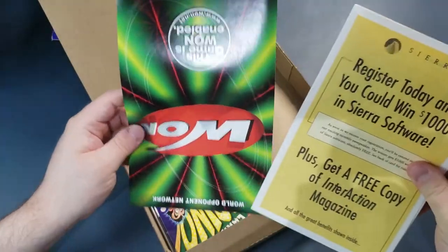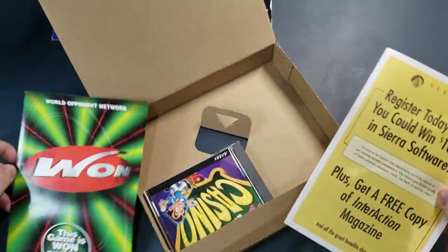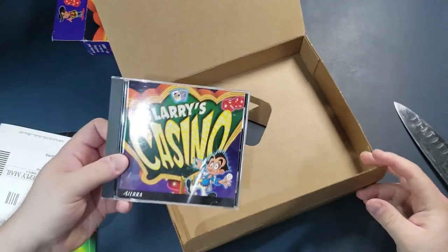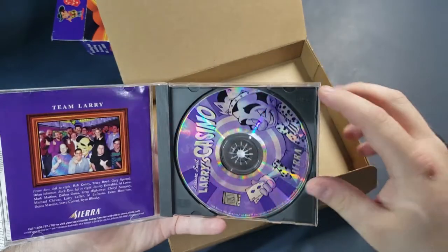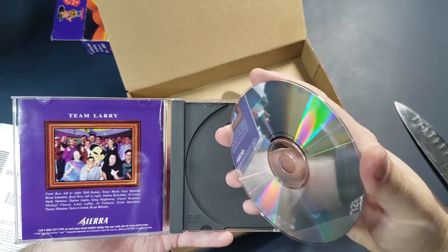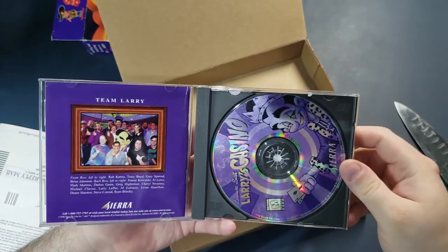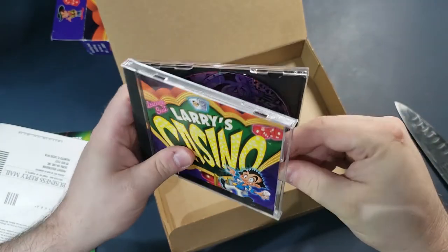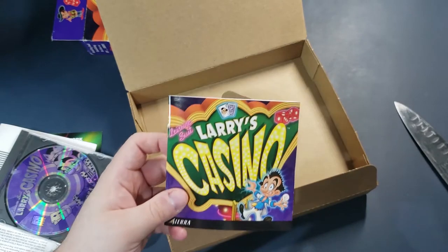What do I got here? I have a World Opponent Network card — some kind of networking thing. I guess you can play casino games online. A registration card, not filled in by anybody, which is a decent sign. I would expect this to be shrink wrapped, but it's not, and it's very dusty and dirty. That doesn't mean anything necessarily by itself. The CD looks clean and unmarked, though it's hard to completely tell. It looks like a lot of dust got in, which makes sense since it wasn't shrink wrapped — that may have caused a few smudges. The manual is very thick and was probably a little too thick for the jewel case, but they wedged it in there.